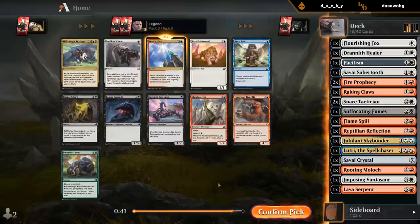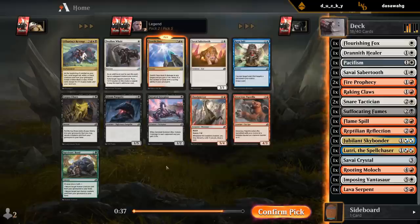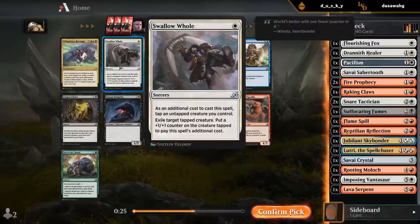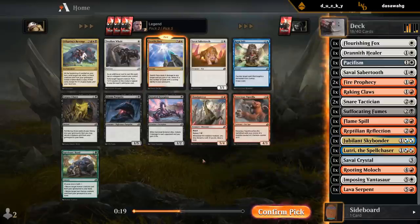Take my Zenith Flare. Swallow Hole would also be pretty decent. There's a chance that if no one's in the Red-White Cycling deck, I can wheel the Zenith Flare, but it's a little sketchy — someone's probably going to take it before it gets back to us. I just don't count on the Zenith Flare wheeling, and it should be pretty good in our deck.